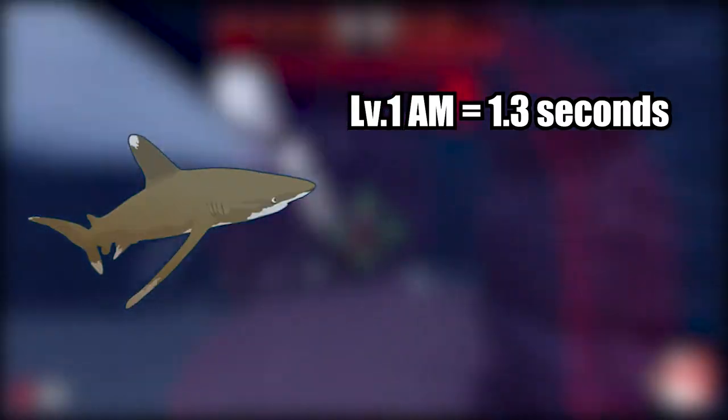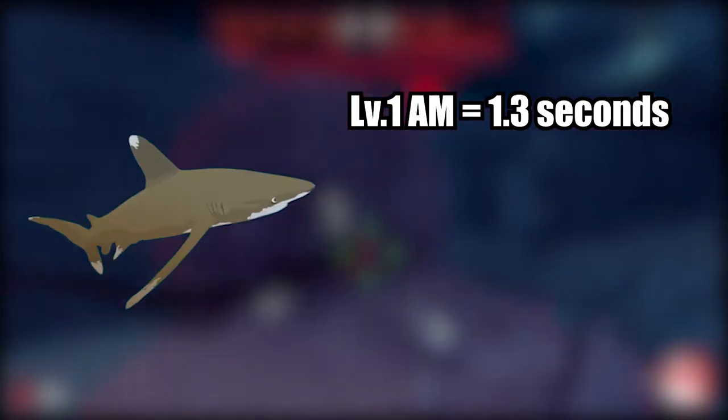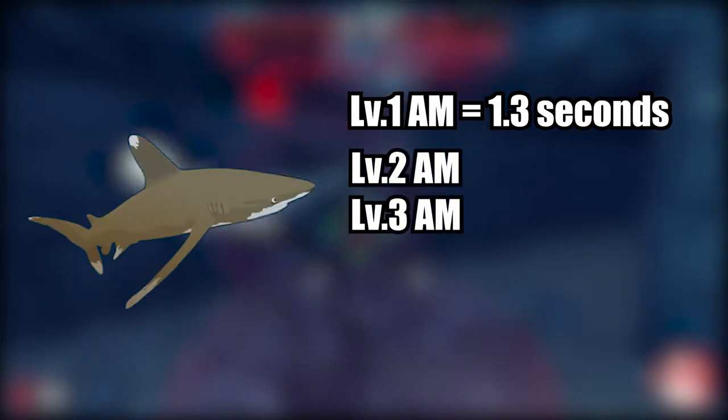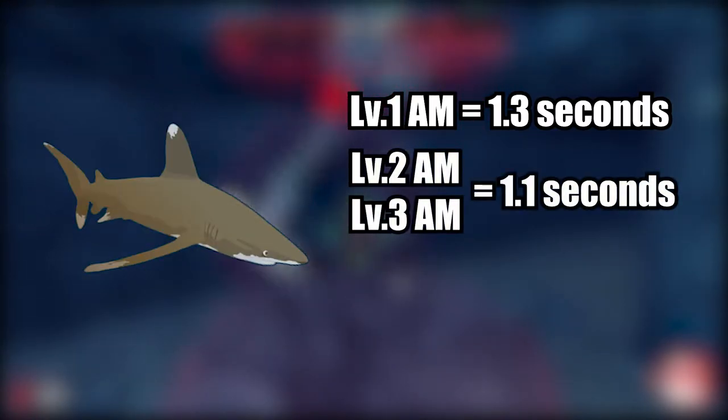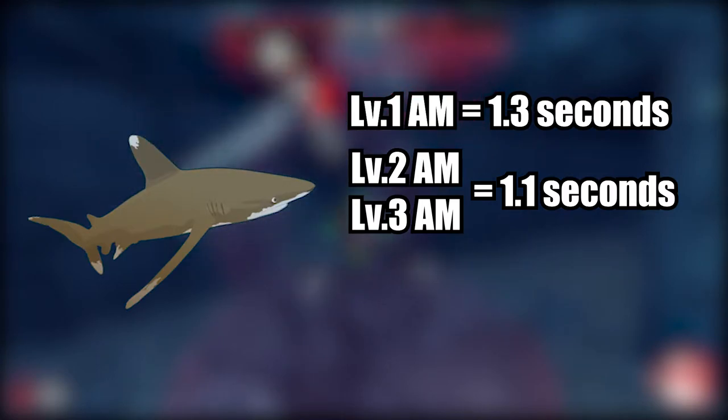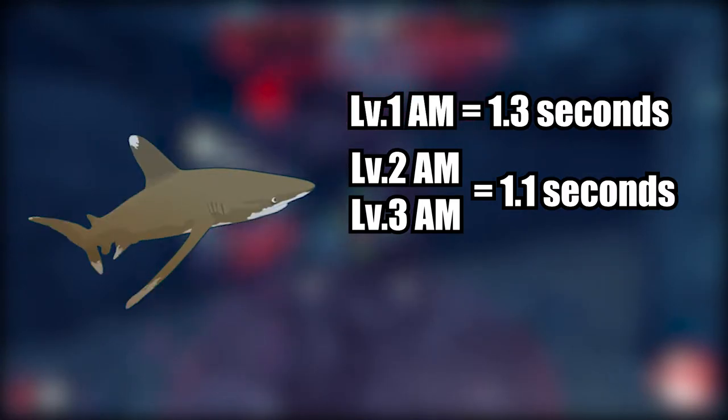Oceanic White Tip is a bit more interesting. Its SKT at level 1 attack mode is the same as every other shark with standard damage, sitting at 1.3 seconds. However, both level 2 and level 3 attack modes sit at 1.1 seconds. So if you upgrade your ability as a White Tip purely for more damage and the extra durability is irrelevant to you, you might as well stop at level 2.